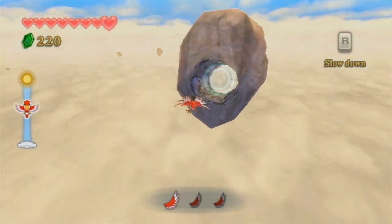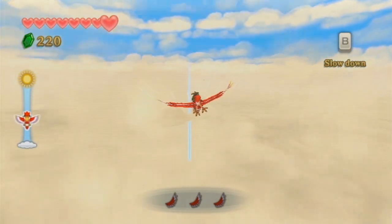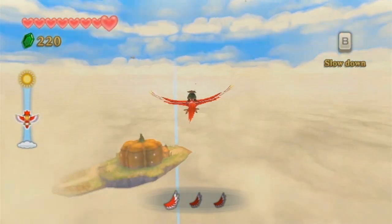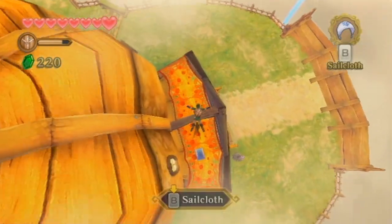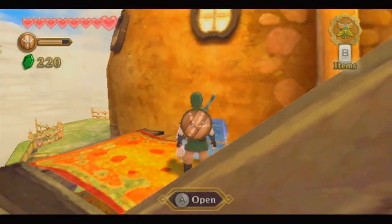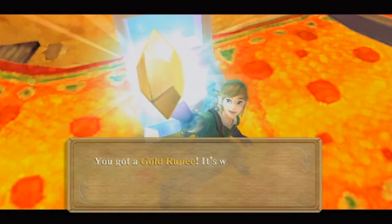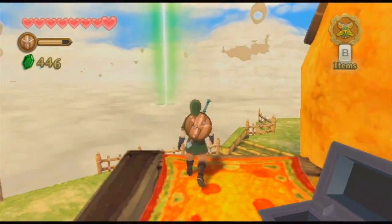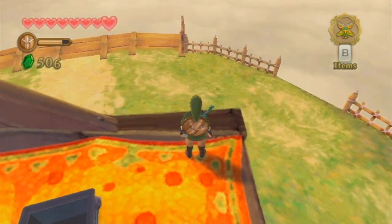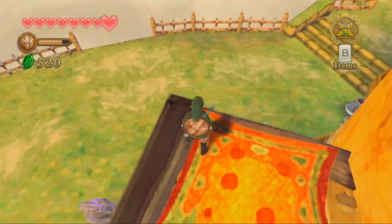We're actually going to be introduced to a completely new side quest here in just a few minutes, so that should be pretty fun. We've got some more equipment to buy and people to talk to. When we land, we want to land on this little roof area and open the chest. We get a whopping gold rupee worth 300 rupees. That maxes out our wallet pretty well — it's not completely full yet, thanks to the extra wallet we purchased.